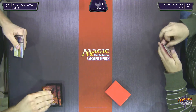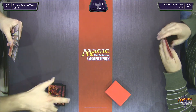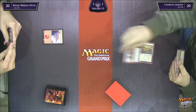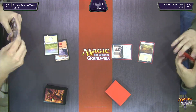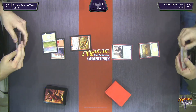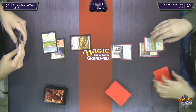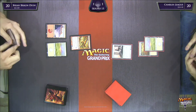Let's hope he gets a good one — mountain, plains, a three-drop, and a trick. We are underway. Charles League says he's pretty happy BBD mulliganed to five. And BBD drew a two-drop — now he's got a good five. He's got three cards in hand with the ability to scry, a three-drop, a trick, mountain and plains. Charles has no two-drop here either. This hand is much better than his six or seven.